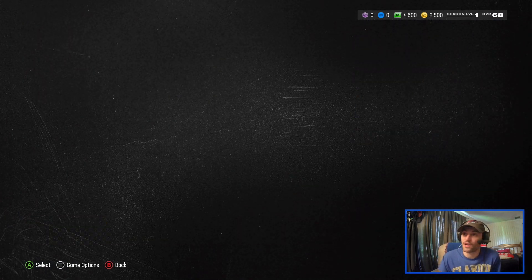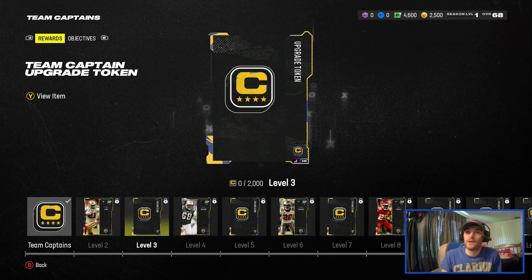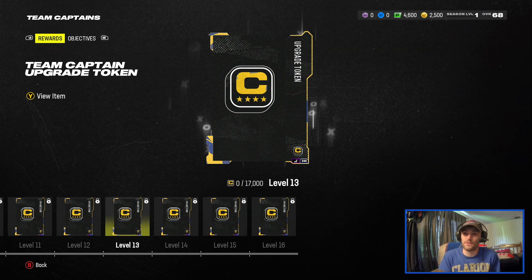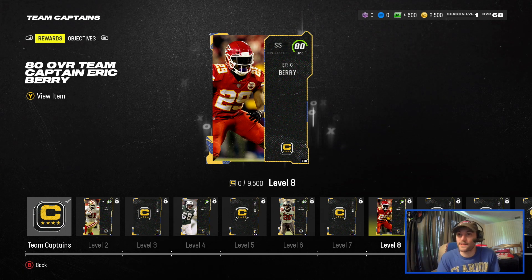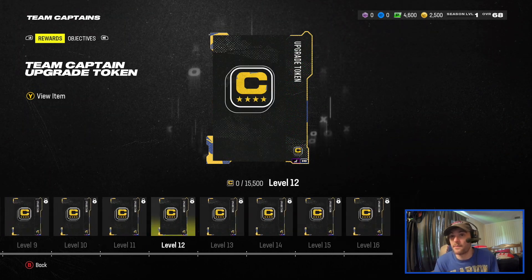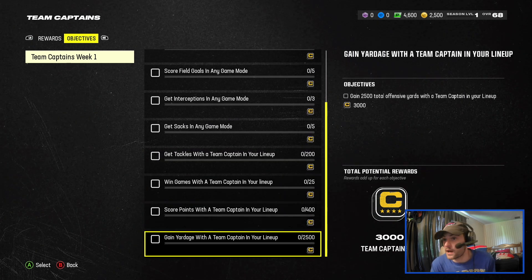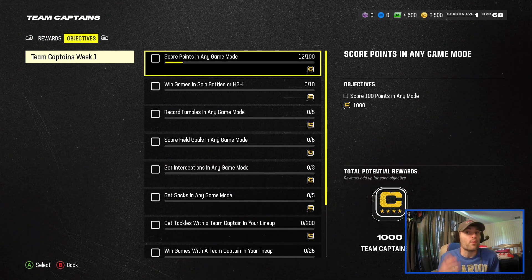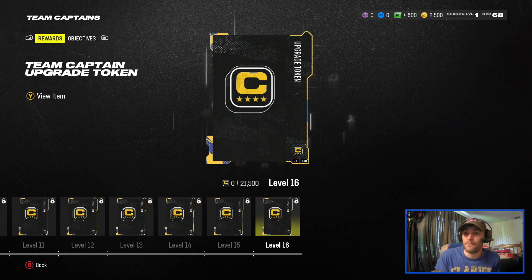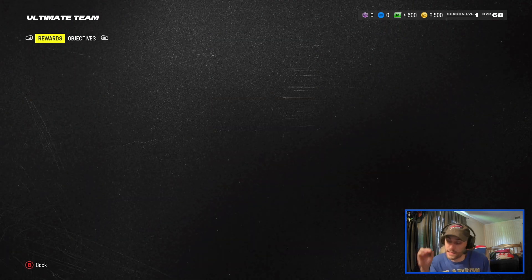Next is the Team Captains field pass, which is actually pretty cool. It was rumored you'd be able to get all four Team Captains, and it turns out we actually can. You get Frank Gore and an Upgrade Token, Kevin Mowai and an Upgrade Token, Rondé Barber and an Upgrade Token, and Eric Berry and an Upgrade Token. Then there are more upgrade tokens to fill out the rest — I think they go up to 85 overall for all four guys. The objectives include winning games in solo battles or head-to-head, fumbles, field goals, interceptions, sacks, tackles, scoring points, and gaining yardage — all with a Team Captain in your lineup. These are labeled Team Captains Week 1, so I'm assuming we'll get these on some kind of weekly basis. Very cool that you get all four of them.